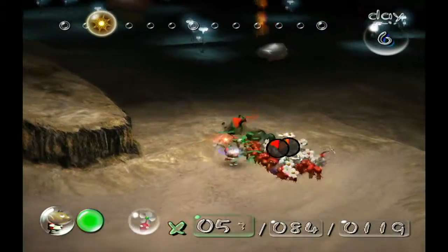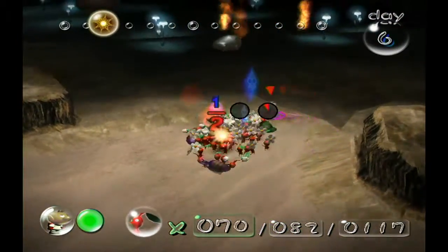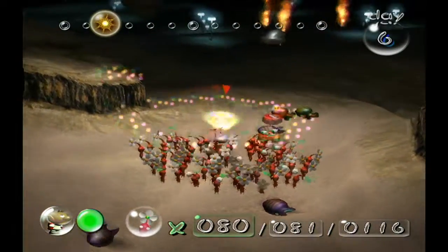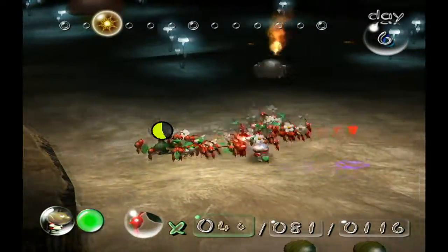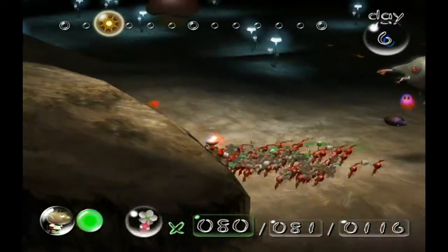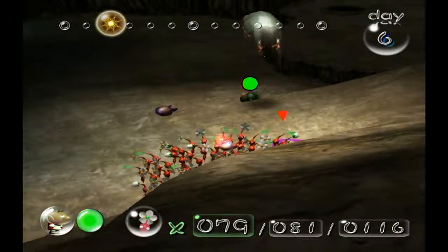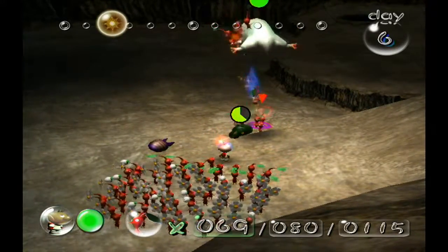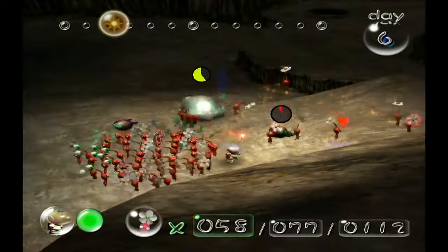Right here we've got male shear grubs and flying shear grubs, let me go destroy them. We're gonna go up against the boss, but let me first fight this Wallywog so he doesn't kill my Pikmin when they're bringing back stuff. These guys can be really annoying — you just have to throw Pikmin at them. Let me kill this flying shear grub first.